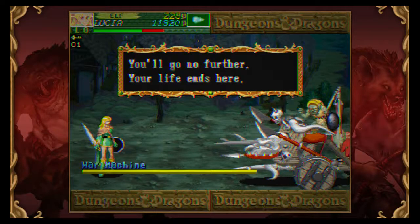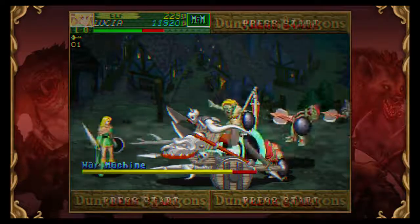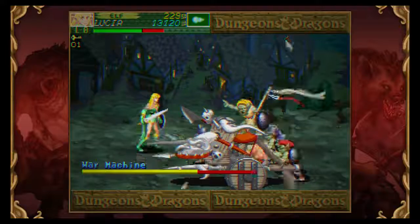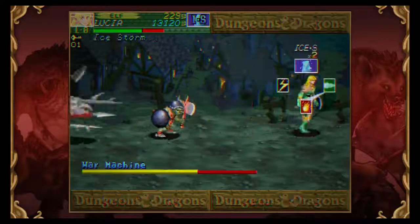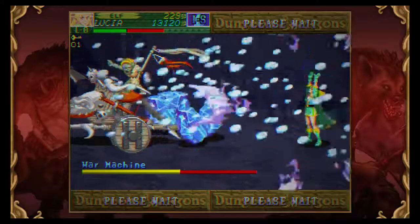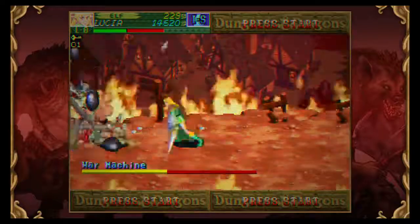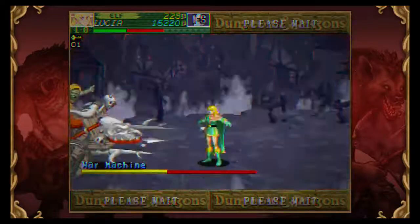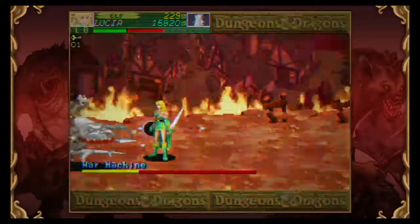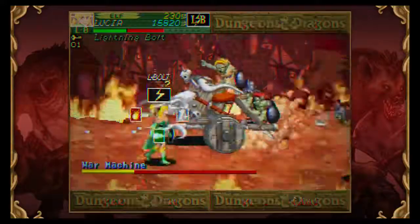The problem is, all of the other characters would gain levels and get stronger, and the elf really wouldn't. Let's switch over to ice — oh, come on. I was a little bit too slow and I ended up missing it. The inventory system in this game is something you really have to master, and it is not straightforward. I'm out of ice. Switch over to fireballs.